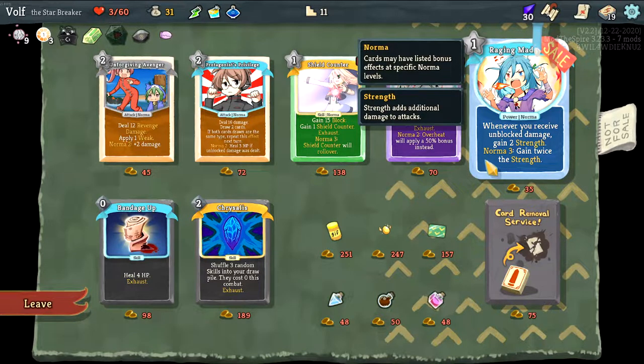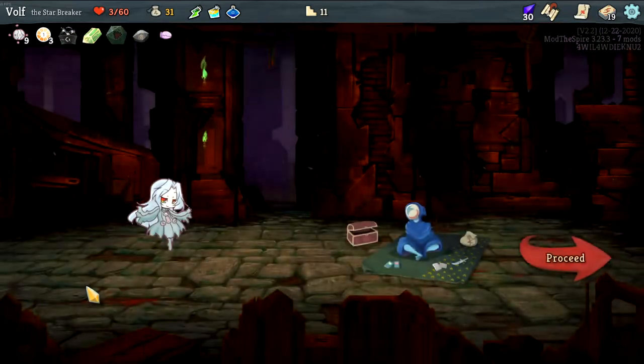Whenever you receive unblocked damage, receive two strength. I gain three strength if — ooh, that's actually not half bad, especially the way I've been getting hit, but I have no gold so I can't do any of that. Just kind of wanted to see some cards that were out there.